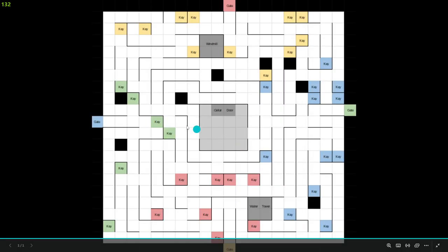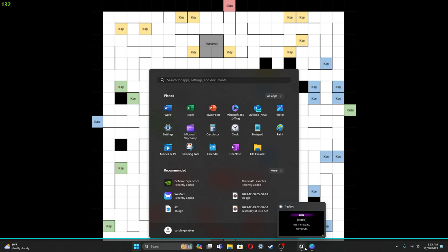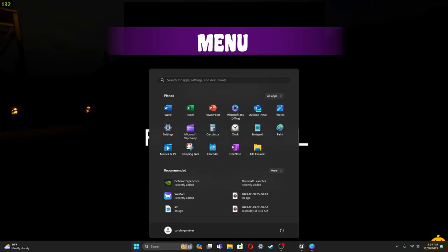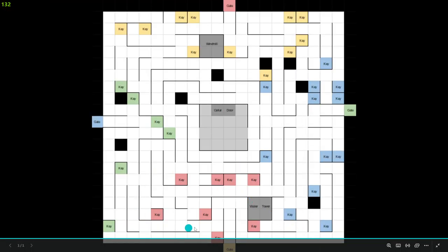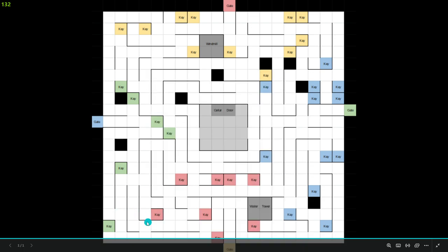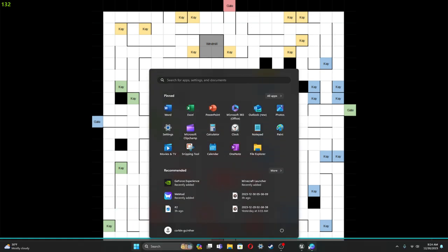Okay, where am I at? I think I'm on this straightaway, so I go all the way down. My heart's racing right now. Now that I'm here, I need to go left, then right, then left - so I go left all the way down.